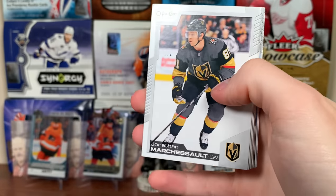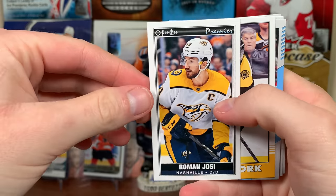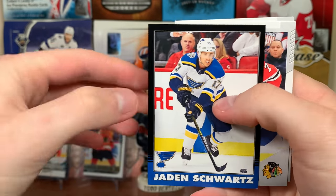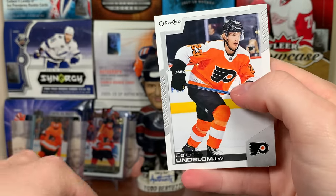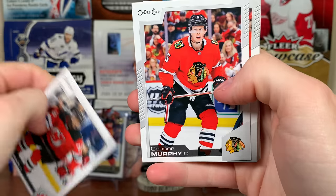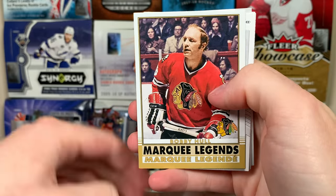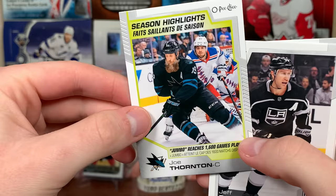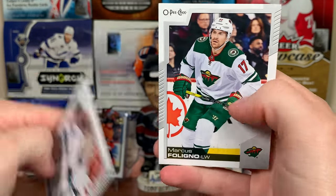I hate opening these packs, they're such a pain. Jonathan Marchessault, Craig Anderson, Carl Hagelin, Roope Hintz, Roman Josi Premier Tallboys, Anders Bjork retro. Dougie Hamilton Blue. Jani Hakanpaa Black Border, 60 of 100 — why are they all 60 of 100? Kirby Dach second year, and Oscar Lindblom. Final pack of the middle stack. There's P.K., Connor Murphy, Kevin Shattenkirk, Linus Ullmark, Drake Caggiula, Marquee Legends Retro Bobby Hull — that's a decent card. Season highlights of Joe Thornton — 1,600 games played. Jeff Carter, Aaron Dell, and Marcus Sorensen.